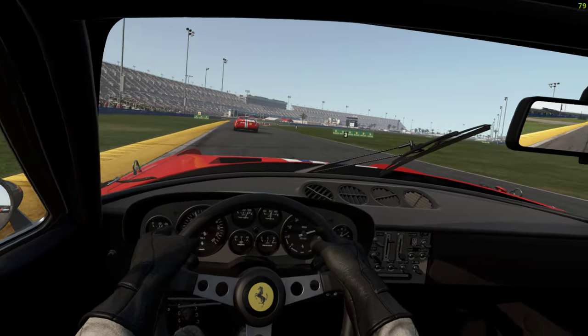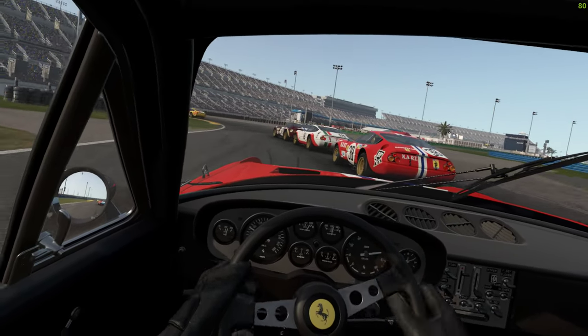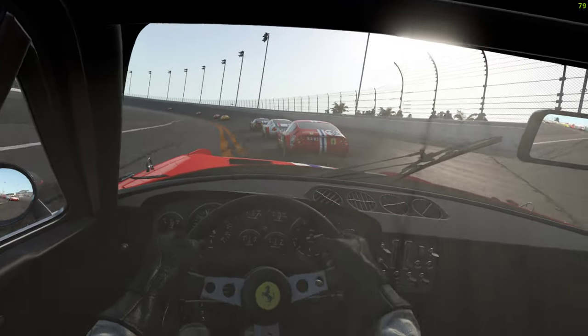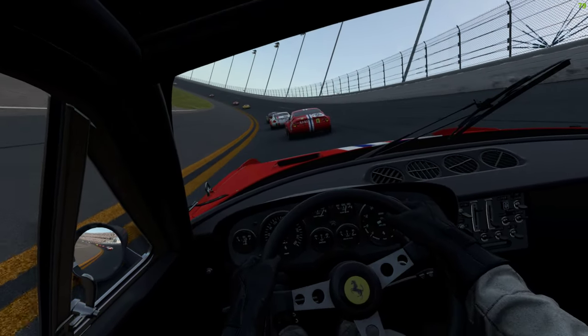Slip angles can be controlled on the throttle. One thing — you will have to turn off the mechanical damage or it'll blow your clutch, but that's standard.